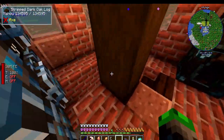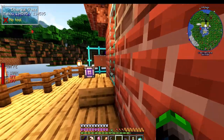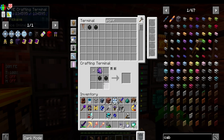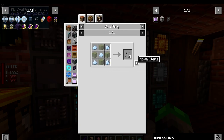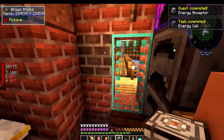I don't know if we need to supply the quantum ring in the compact machine with power - if we do, that's no problem. Let's grab a flux point and an energy acceptor. We have a cable and an energy acceptor - good. Let's head to the new base.